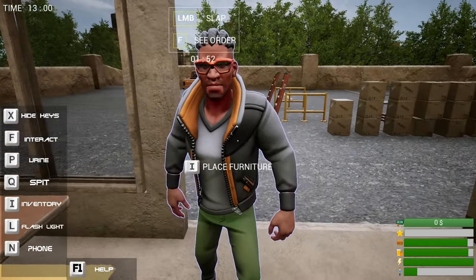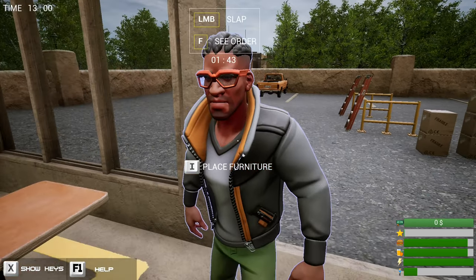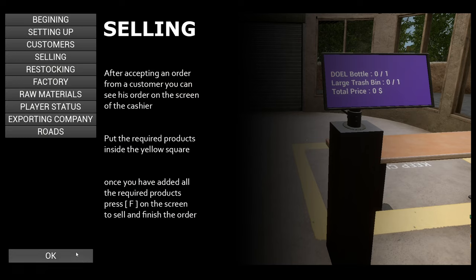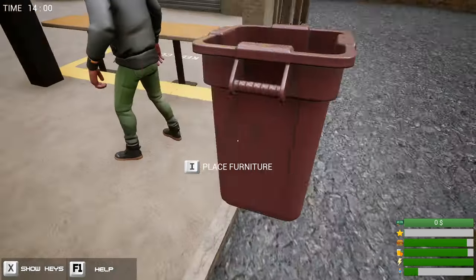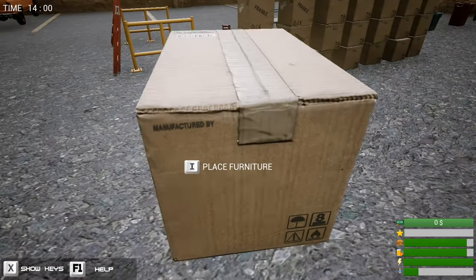A customer arrives — they look like characters from Fortnite. I want his sunglasses! What do you want? He needs a doll bottle and a large trash bin. Okay, so we have to put it up there. After accepting an order, you can see it on the cashier screen — put the required products inside the yellow square.